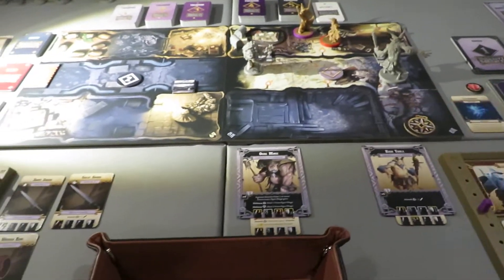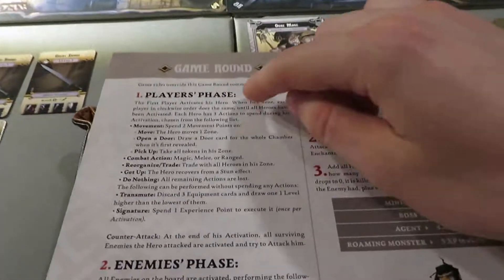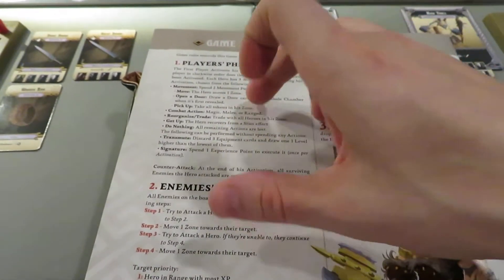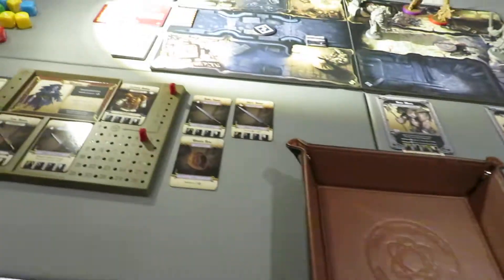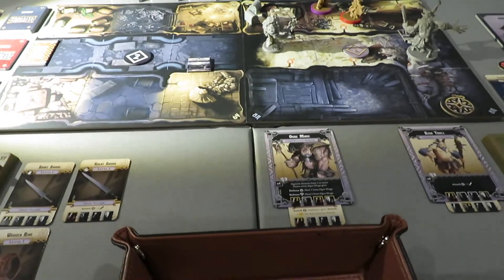Just so you guys understand where we are in the turn order, at the end of the last video we had completed the player's phase as well as the enemy's phase, and we were moving into the experience phase. However, there are a couple of things that happened in these prior phases and prior turns that I want to correct before we continue on at the experience phase. You can find them in the pinned comment of the last video, but I'm going to go through these one by one.